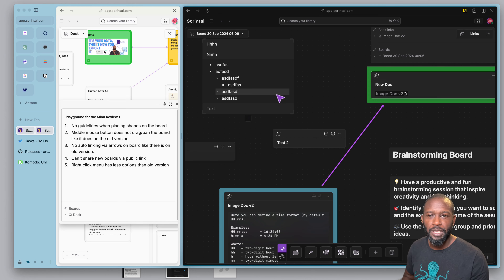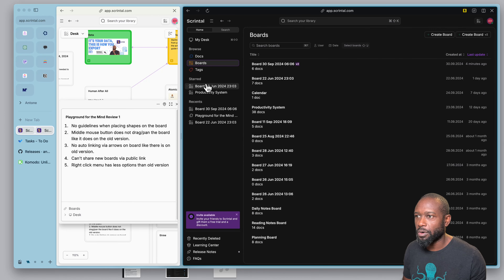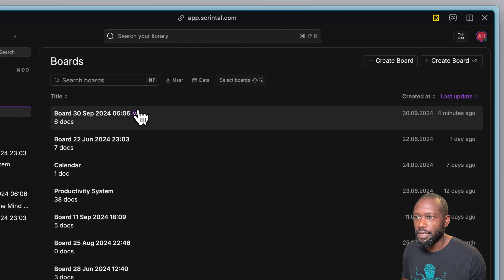The way they gave me access is that I have access to both the legacy board — the old board — and the new board, which is being notated as version 2. If we go into the board area, you can see there's a V2 on the board within the board list.